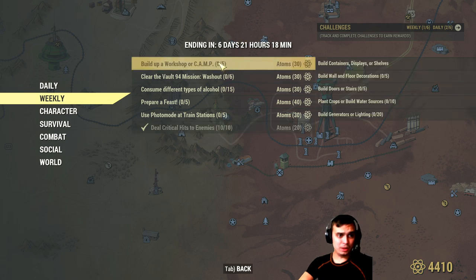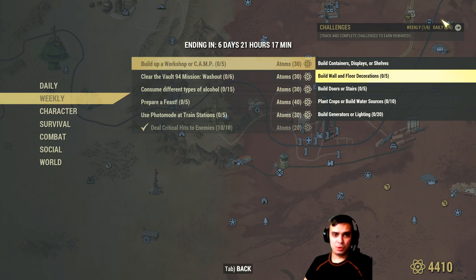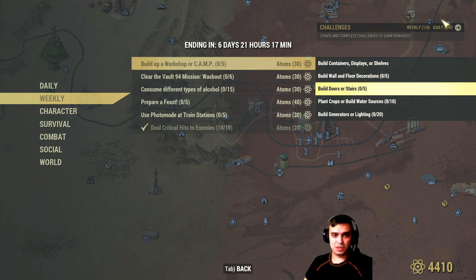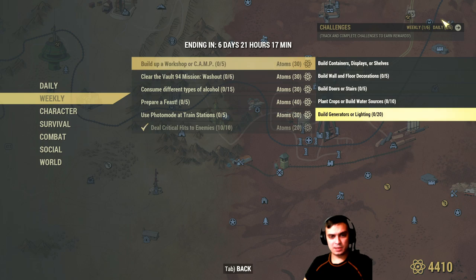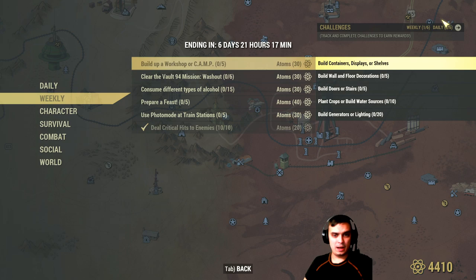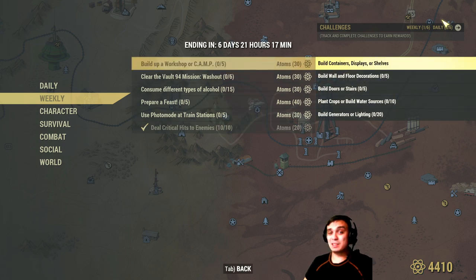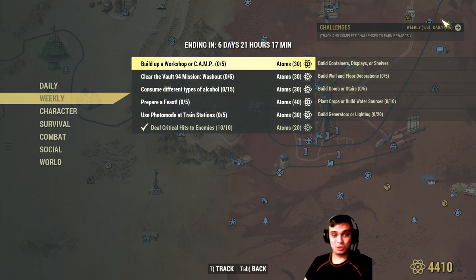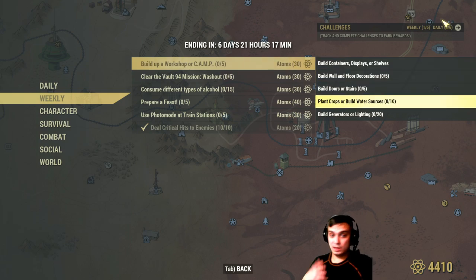Next weekly: build things at your workshop or camp. You need to build containers, display shelves, wall and floor decorations, doors and stairs, plant crops, build water supplies, and build generators or lights. You need to do five of those to get 30 atoms. Just build your shelves, do your floor decor, wall decor, plant some corn quick, and lights — easy. Super easy.